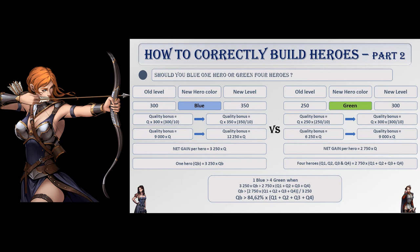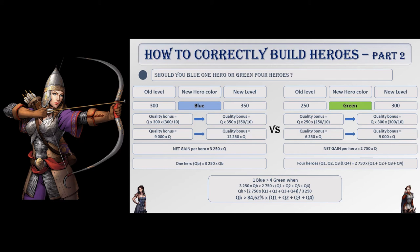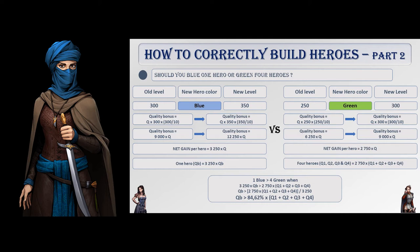Now what happens when you throw some investiture problematics into that? Say, for example, that gold is not a matter anymore, and you have enough investiture material to either upgrade four heroes to green or one to blue. What should you do? The answer isn't clear, because it also depends on many factors — do these heroes have a maiden, some paragons, are they enhanced? From a theoretical point of view, leveling one hero from 300 to 350 will boost his attributes by 3250 times his quality. Leveling one from 250 to 300 will net 2750 times his quality, but there are four of them. This means that if the hero you wish to blue has a quality that is at least 85% of the sum of the four heroes you want to green, you should be bluing instead of greening. If not, then greening is the way to go.